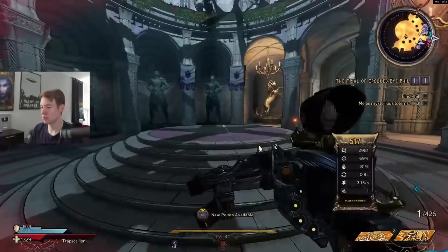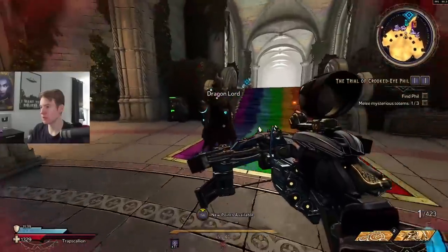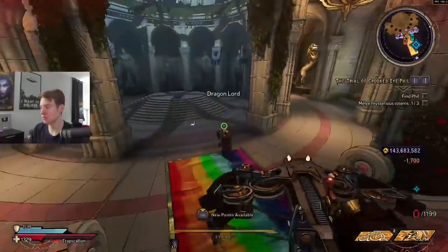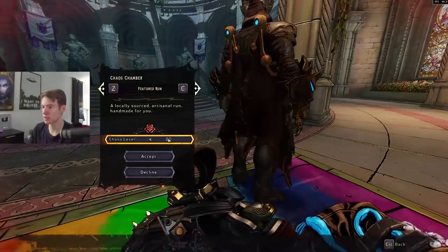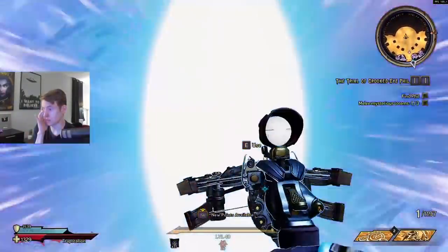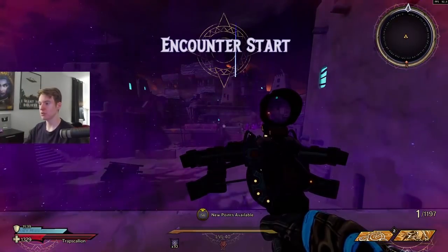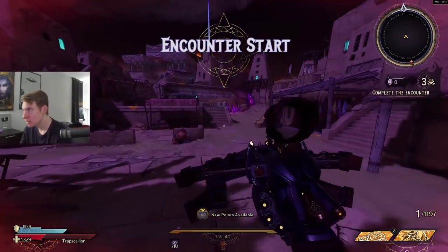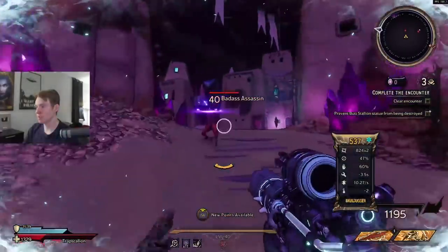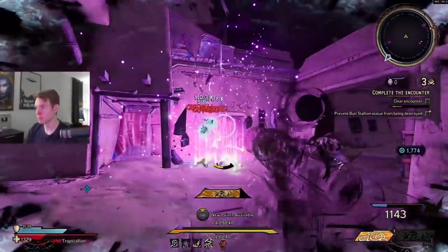Now I'm just going to do a normal Chaos Chamber to show you guys how the build functions in real time. I have the Handbow in my other slot pretty much just to reload and get the spell weaving stacks up — I forget about it all the time while using my Liquid Cooling. Of course if you're using your spell you are going to get spell weaving stacks, but it's not great uptime when using something like the Buff Meister.